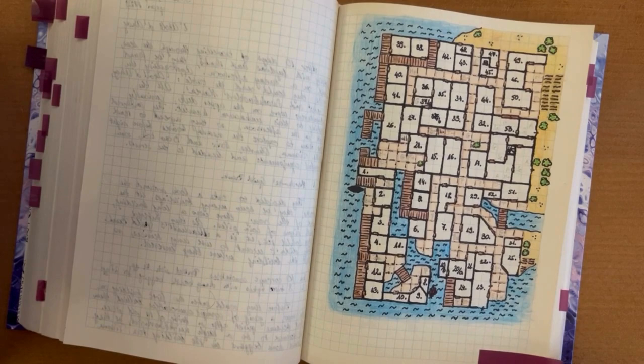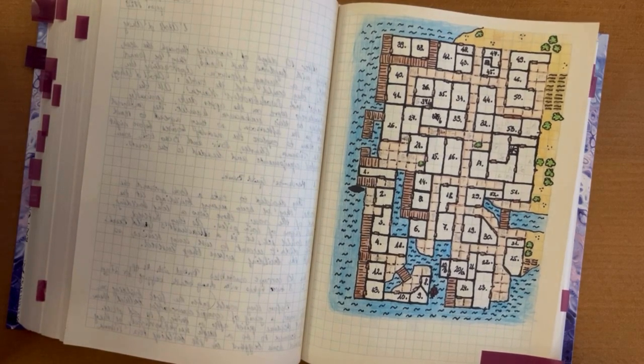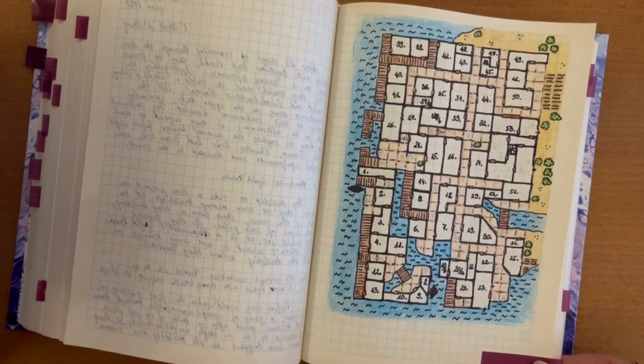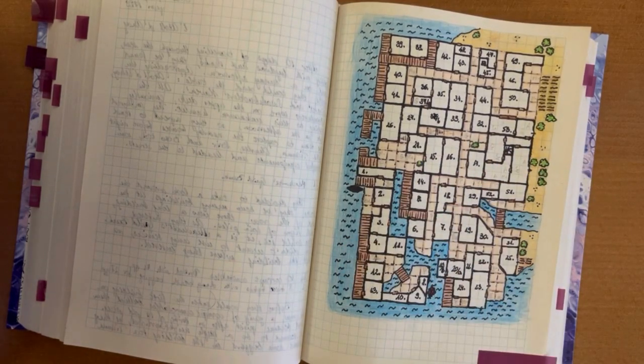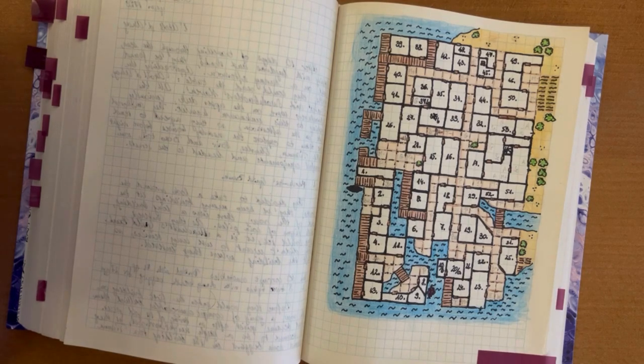And then the book will send you to different tables. It will send you to the advanced rules. For example, when I had this pregnancy roll in the other game, that was the time when I read all the sections about love and marriage and pregnancy and having kids.